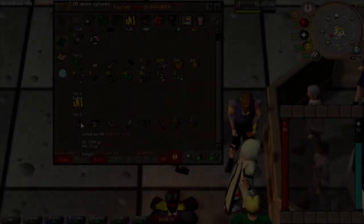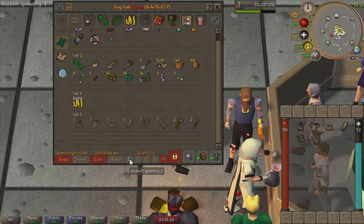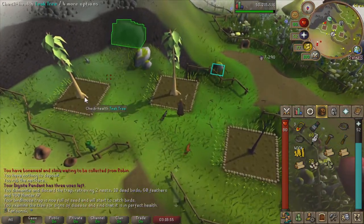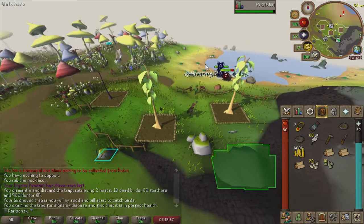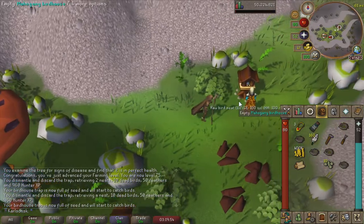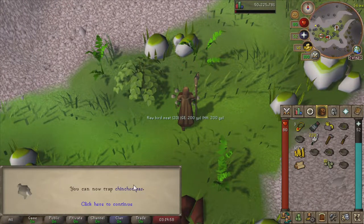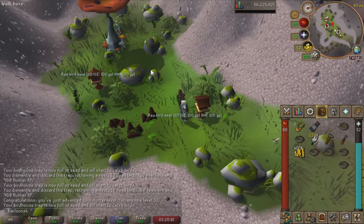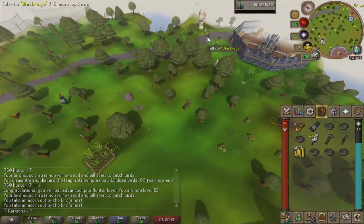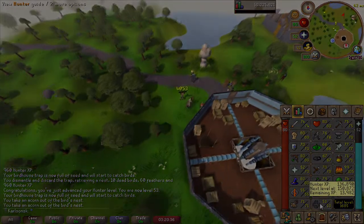Let's go ahead and get started on 8300 with a birdhouse run, and then we're going to be doing spotted kebbits all the way until 60. There is 75 farming - I don't know why I decided to get this now, but we can now grow magic trees. And there is 53 hunter as well, allowing us to catch great chinchompas, which are sadly useless. We already got a hunter level. I am going to try my absolute best to do birdhouse runs every hour, because that is going to boost our hunter XP rates tremendously.